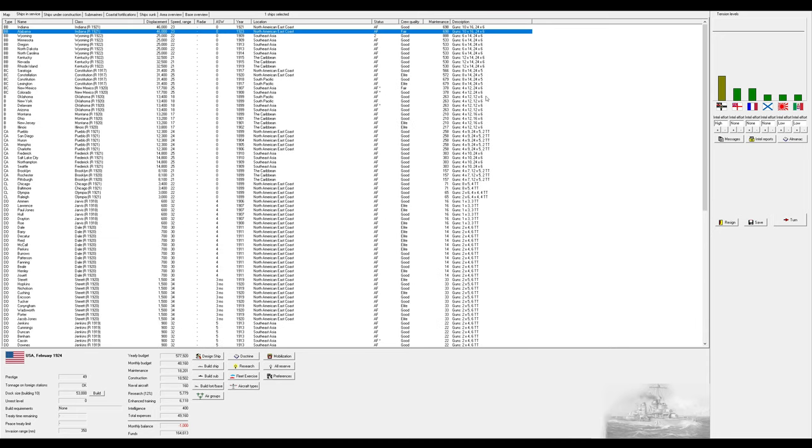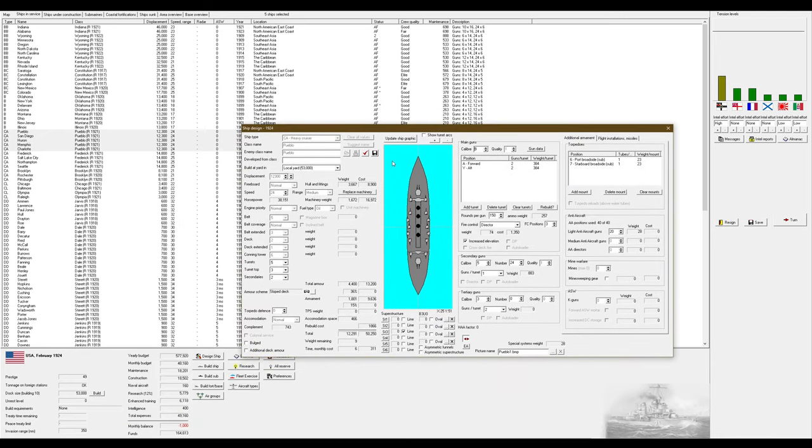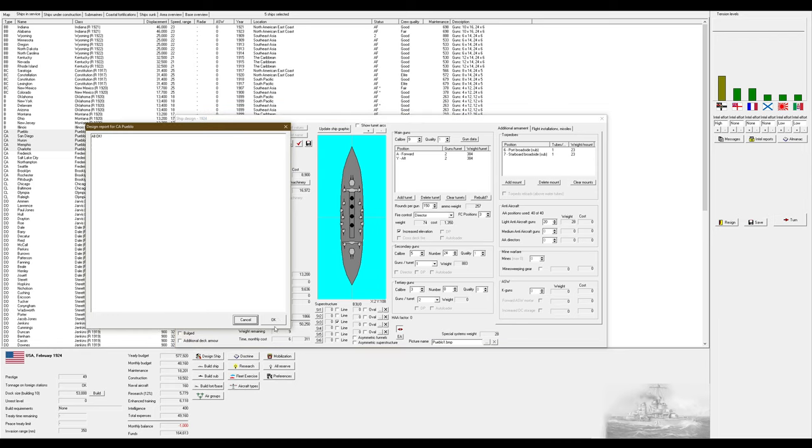We got better nine-inch guns, which the Pueblos have, so let's give them a quick upgrade. I could use this to give them additional deck armor, but the game doesn't tell me how much extra that gives, which is annoying. We're just going to upgrade their guns to quality one — the best quality. That'll take six months. The Pueblos are armored cruisers so I can't give them torpedoes.